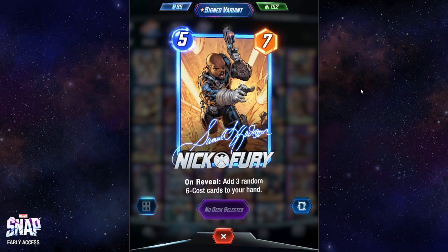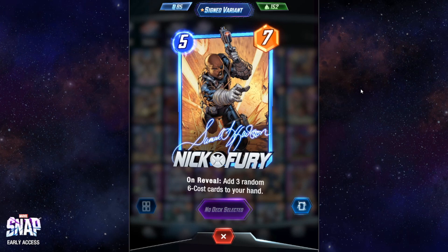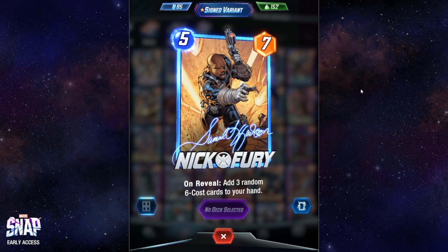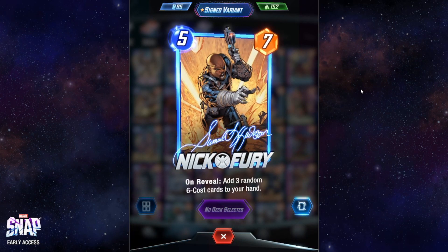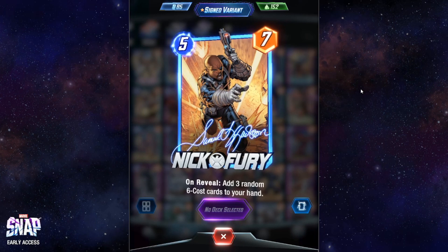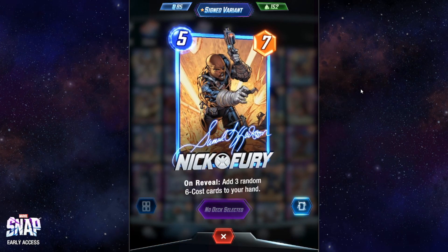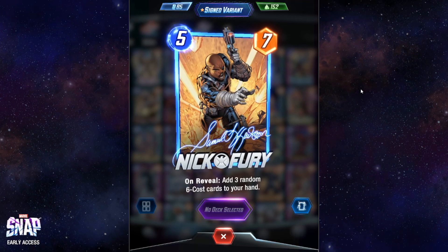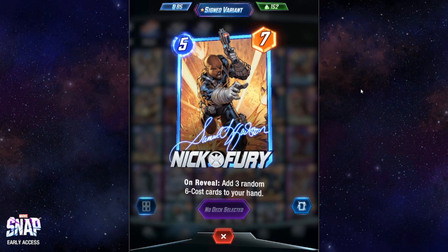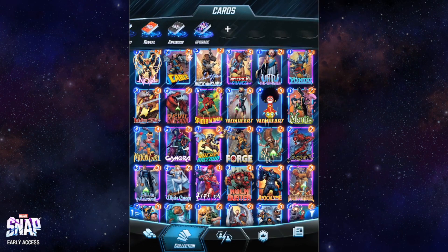Nick Fury is a card I liked very much when playing only with pool one cards. Its ability adds three random cards that cost six to your hand. It's true you don't have control over which cards those will be, but it has three of them and there are high chances that among those three cards there is at least one powerful six-cost card you can definitely play — maybe helping you achieve that win in the very last turn. I consider Nick Fury another extremely overpowered card from pool one.